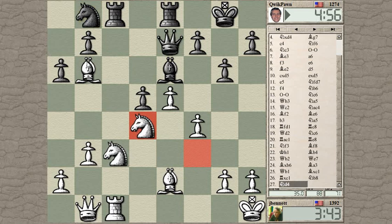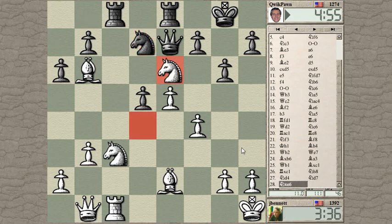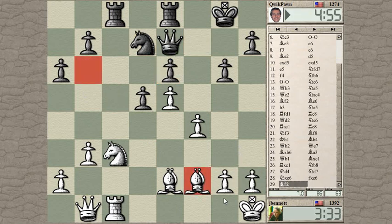Maybe he's trying to trap my bishop. Knight here hitting my bishop, bishop here, he can play the pawn here — so let's take this knight. I'll take his bishop rather; he takes my bishop, I retreat, he takes my knight, I retreat the bishop. I've managed to get out of trouble. Now let's try to reroute this knight to a better square.